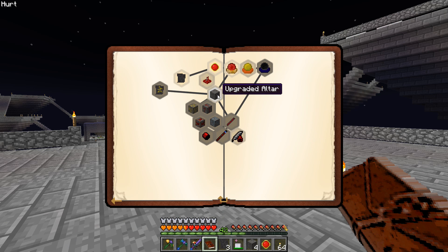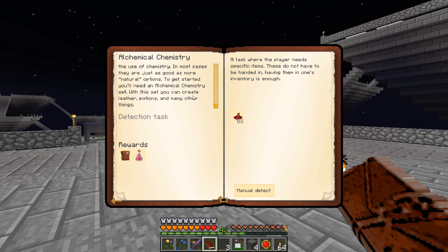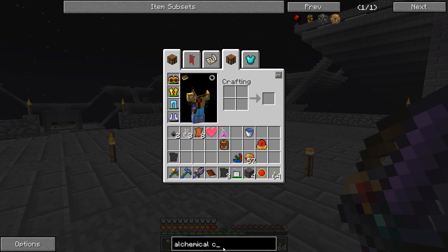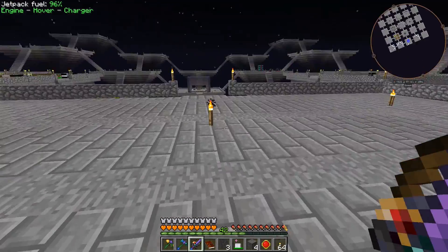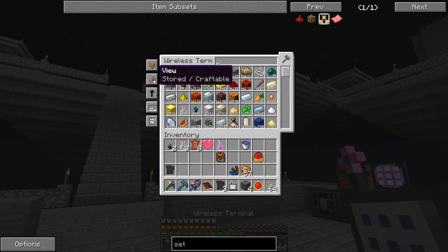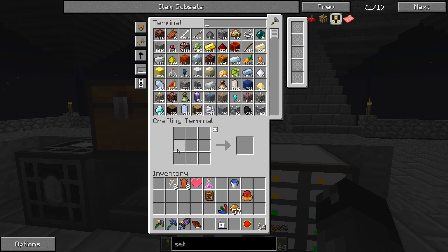Now let's look at alchemical chemistry. Many things can be made through chemistry — in most cases just as good as more natural options. To get started you need an alchemical chemistry set, which lets you create leather, potions, and many other things. The recipe needs the weak blood orb, a brewing stand, and some obsidian.